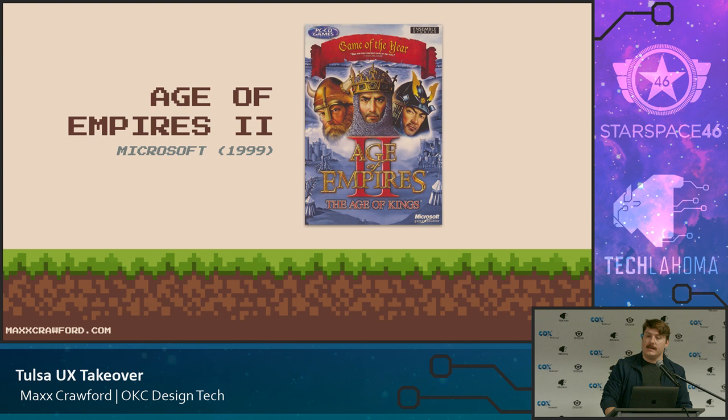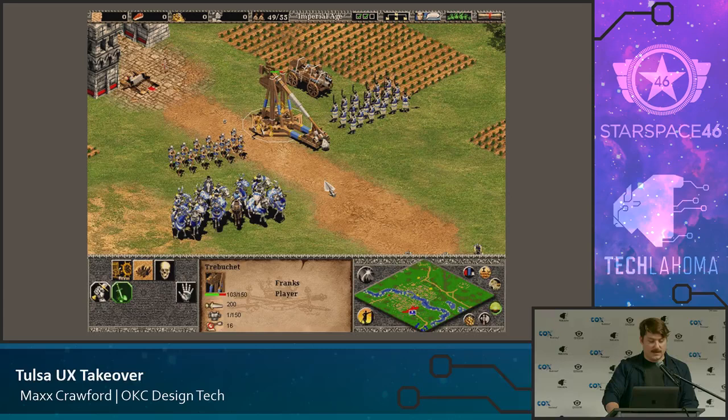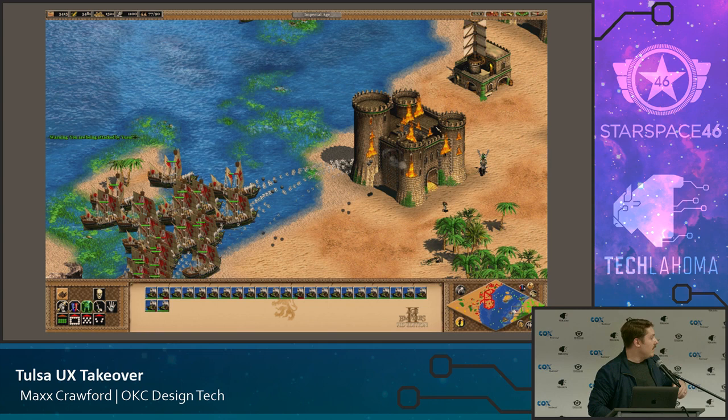Age of Empires is one of those slides, like ET, to show what lack of hierarchy can do to a select screen. They could make everything clickable, so they did — it's a mixture of being immersive and also being unusable. Pick your battles, which is probably an even better Age of Empires joke. On the positive side, using color selection, when you select multiple items in the play field you can see the health meter for each item you've selected, using both color and a level bar to show that.